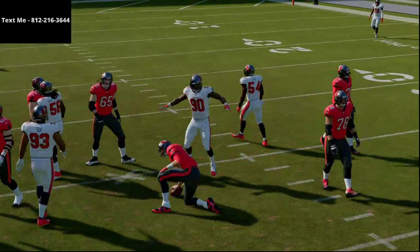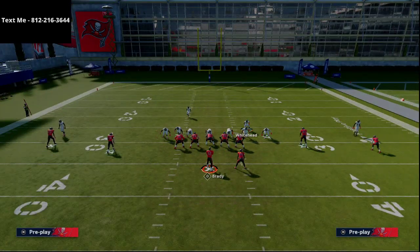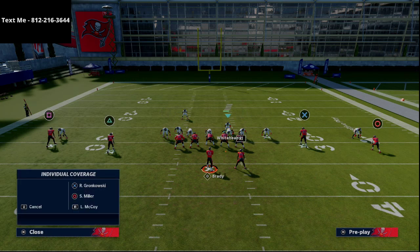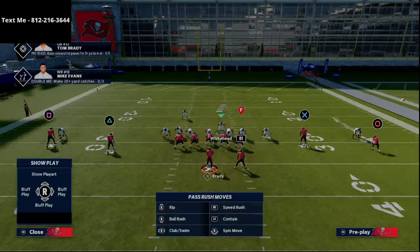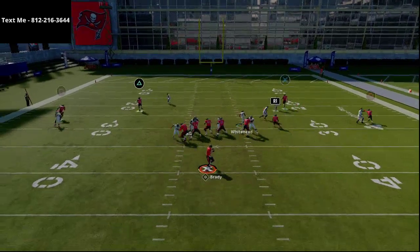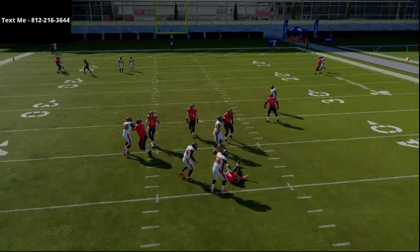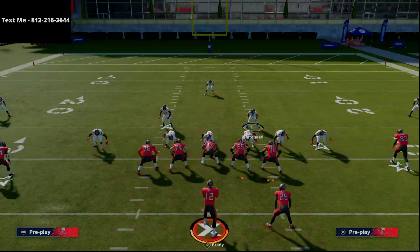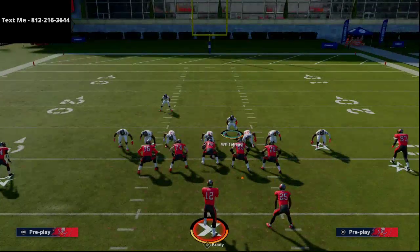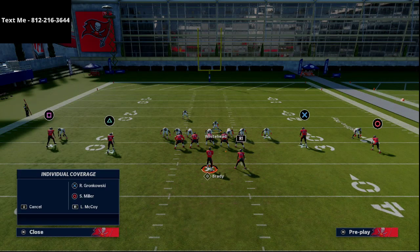If you want to get a little fancier, you could crash your line to the right, zone up a couple guys, use QB contain, and stand right in here with your user. But containing out of 3-4 bear actually makes the blitz a little bit slower — that's my personal opinion, take it or leave it. As you can see, we're not able to get quite the same amount of pressure that way.